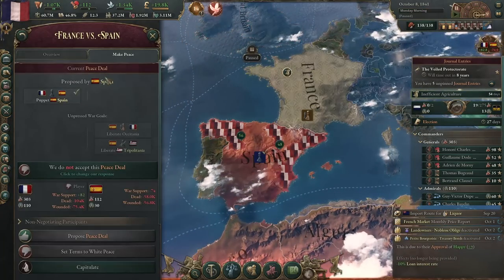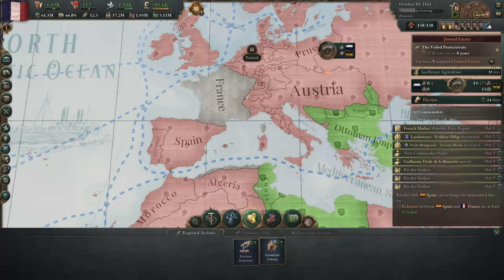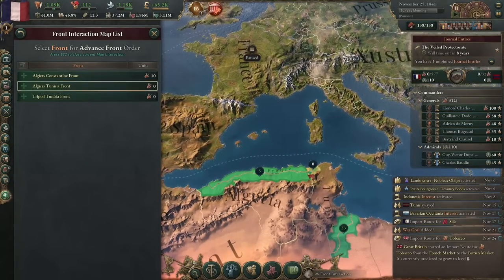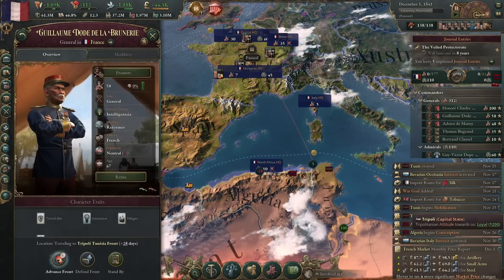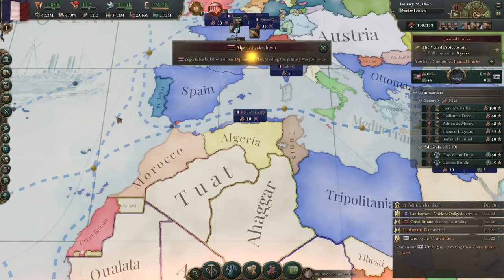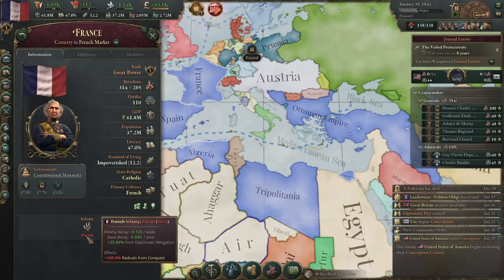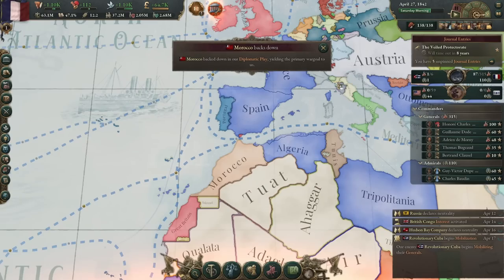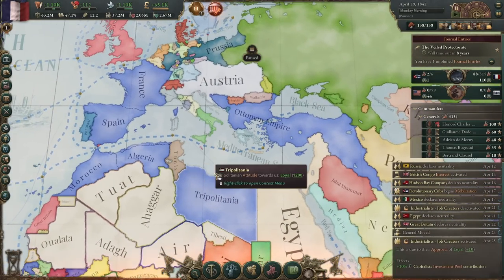Peace deal — puppet Spain. Spain is blue just like us. Immediately after, make puppet Algeria. We're a pariah, we have 500 infamy — not even 10 years into the game. Make puppet Morocco. And Morocco gave up. That is the beauty of this: once you're so powerful and no one can help them, they usually tend to give up pretty quick.